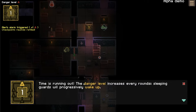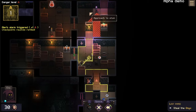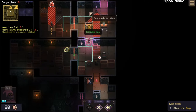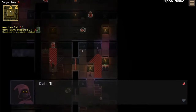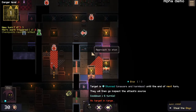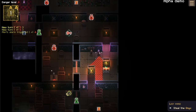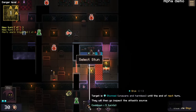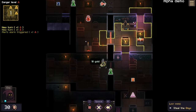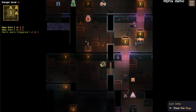It's very clever, I really like the way they decided to do this. And here's the same inspiration from Invisible Ink again. We need to stun this fella to get that key. Can we stun him from here? This guy's blocking the way — let's give him a good smack on the head. Can I go here and then just stun him like this? Time is running out — the danger level increases every round, and sleeping guards will progressively wake up.